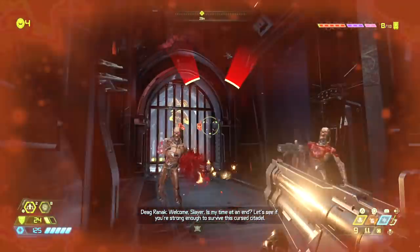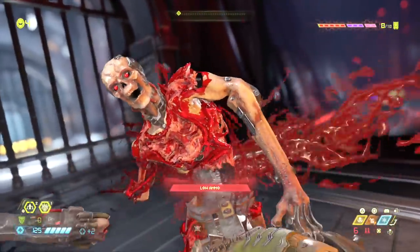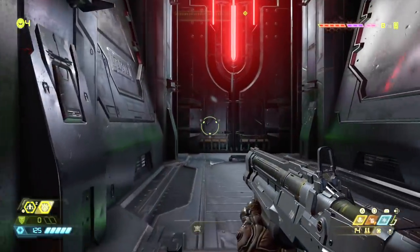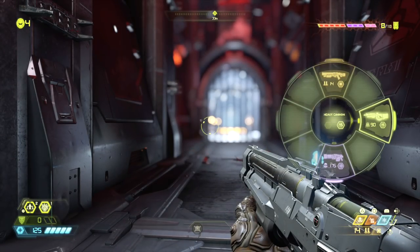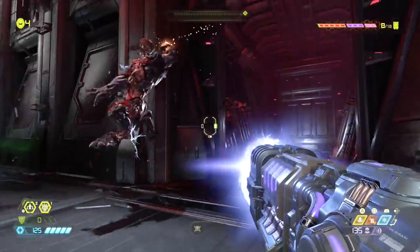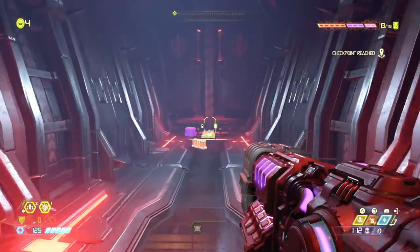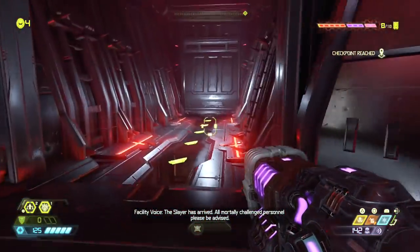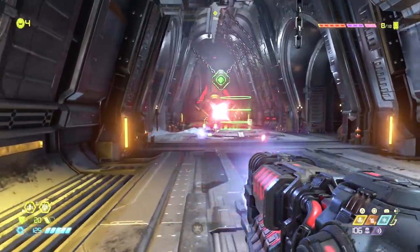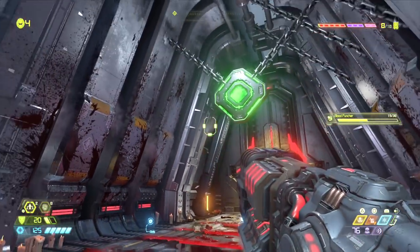Is my time - let's see if you're strong enough to survive this curse. I keep running out of shotgun shells - that's my favorite thing to use in the game right now, it has the best attachments on it. I could use the plasma rifle - that's good, the heavy cannon's good too. This slayer has arrived - all mortally challenged personnel please be advised. I could have just shot the top thing and been done with it.